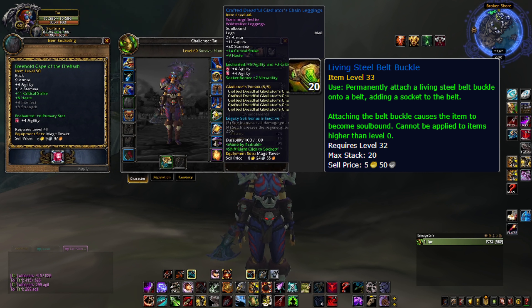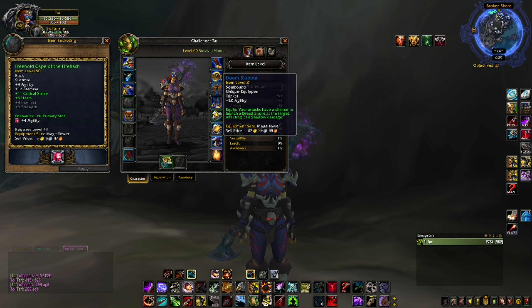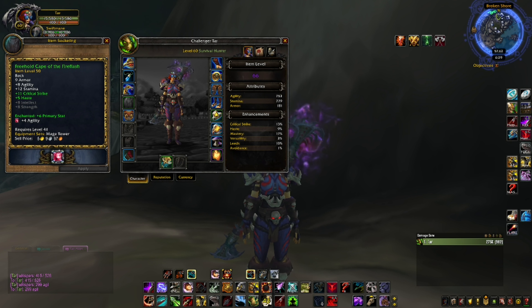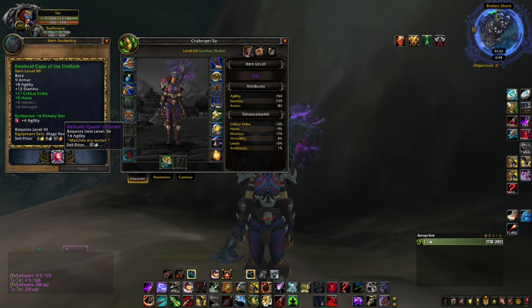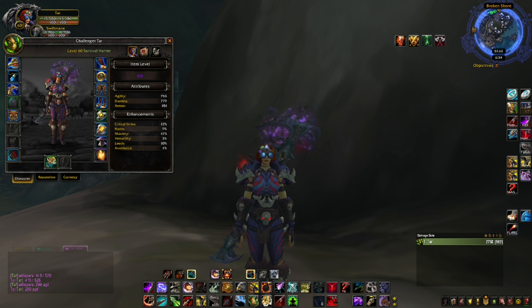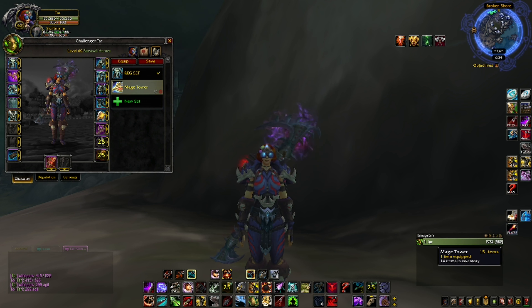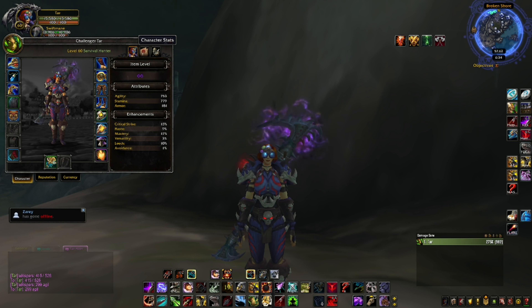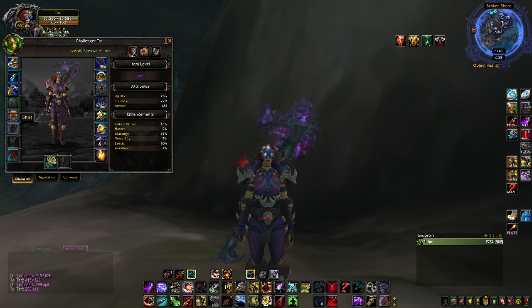The crafted gear comes with a bunch of gem slots and enchants. You can also use a Living Steel Belt Buckle to add a gem slot to your belt. I got these two trinkets in about five minutes just from two world quests - they were better than my PvP trinkets. When you go in, the content scales to item level 50. With Shadowlands gear I had 299 agility, but with the Mage Tower crafted set I had 415 agility, and with potions 526 - a big difference in damage.